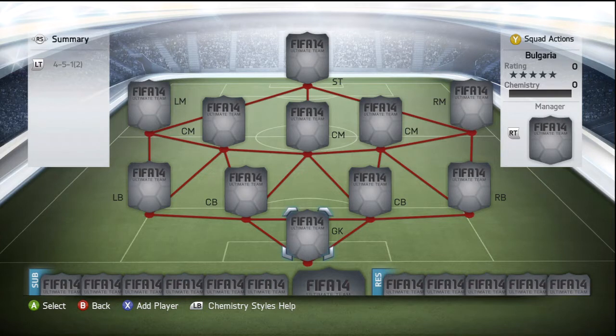Same as last time, you guys get to vote down in the comment section for the next episode. There are five different choices this time — would you rather me build a Canadian squad, a Chilean squad, a Colombian squad, a Croatian squad, or a Czech Republic squad? Go and vote now — it only takes two seconds. Give the video a thumbs up as well while you're there.